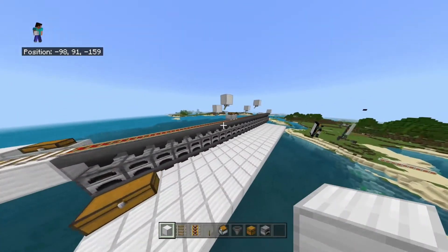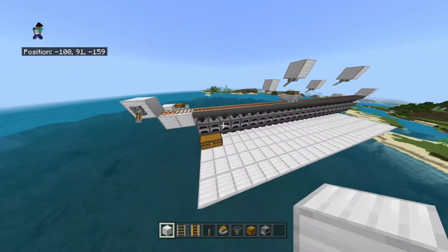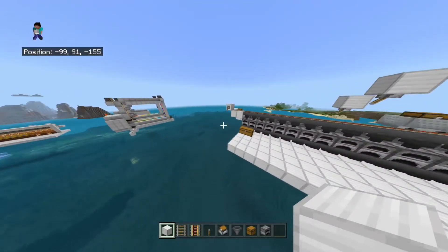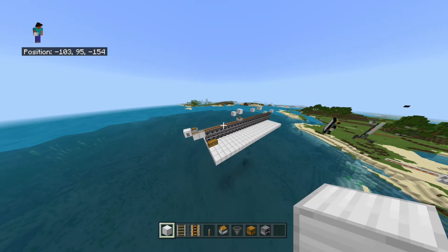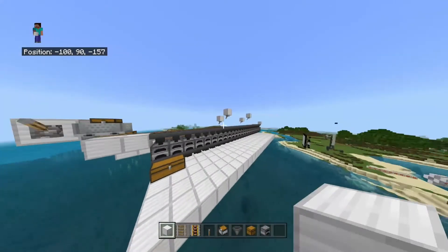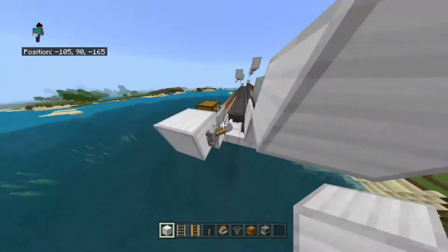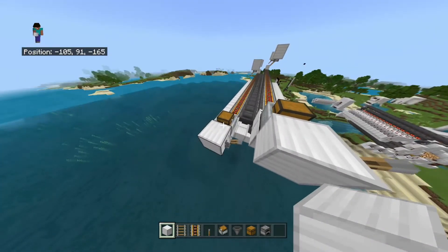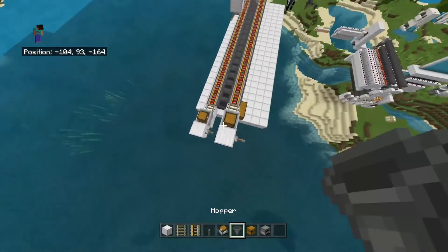We add the blocks over here to make the cart go the other way. Once we flick this lever it activates, and the cart will go backwards and forwards, taking all the items and putting them in the furnaces. It's not fully automatic obviously, but you can just flick the lever on and off to make the cart go backwards and forwards. This one here is for fuel — coal or whatever fuel you want.